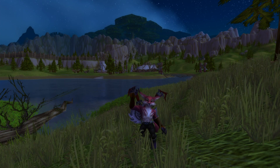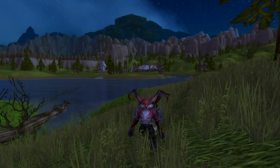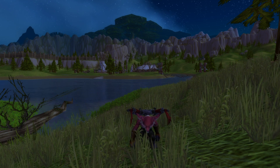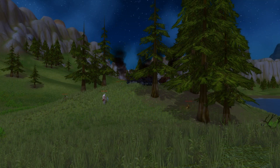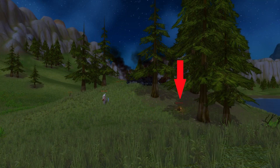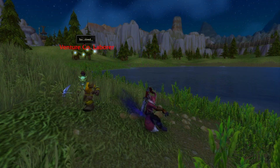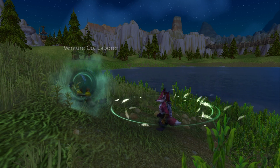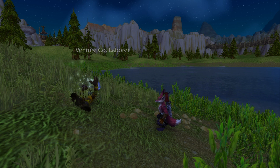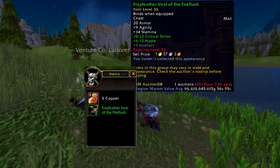Hey Fluffy, do you want to make 250,000 gold an hour in World of Warcraft today? Right, you need to kill this rare in Mulgore that drops this uncommon chess piece that everyone vendors — but really it's actually worth billions and billions of gold. Well done Fluffy, you're rich.